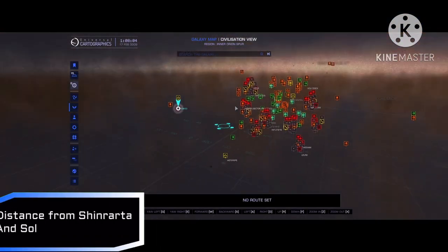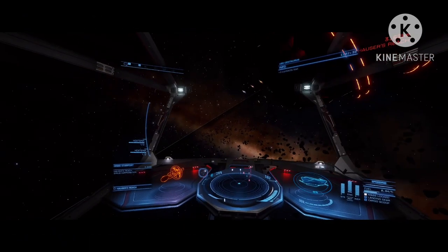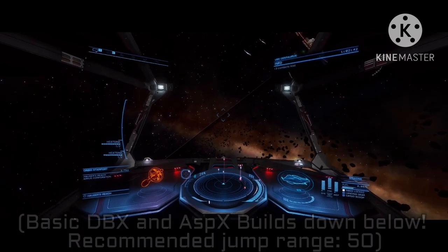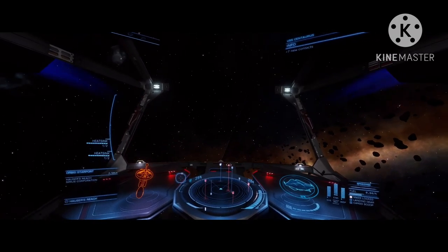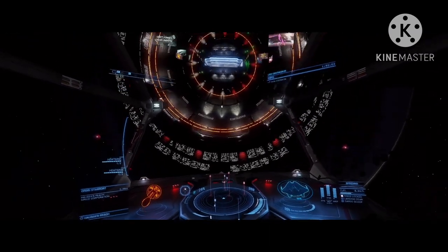Because the systems Robigo and Sothis are hundreds of light years from the bubble — around 450 light years from Sol — I recommend getting any ship that has a really high jump range and a fuel scoop first, coming here, and then transferring your transportation ship here. I just recommend getting the basic explorer setup, something like that.